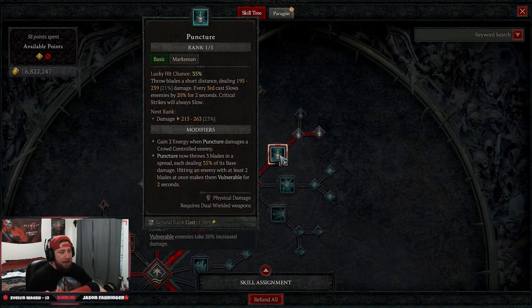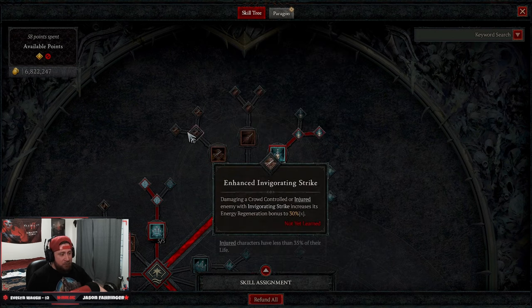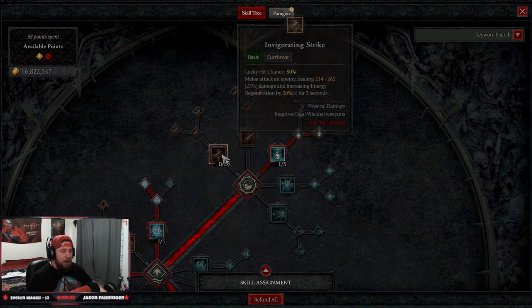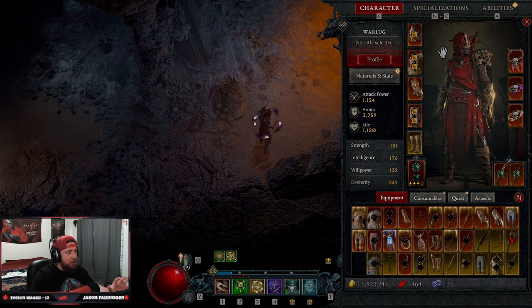Because of our key passive, Puncture is a marksman skill — so ranking up Precision stacks with Puncture works, but if Puncture consumes the stack and triggers the guaranteed crit, that's used up. If you don't want to risk that, you can swap Puncture for Invigorating Strike or Blade Shift. Fundamental Invigorating Strike gives a 50% chance to make enemies vulnerable for three seconds, but it's single target as a cutthroat skill. I prefer Puncture because I hit more targets and make multiple enemies vulnerable.